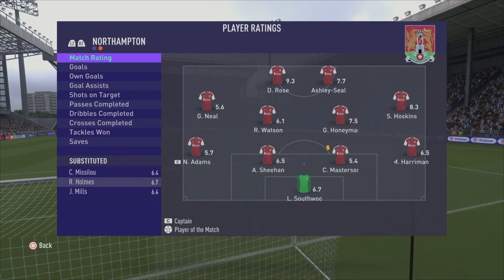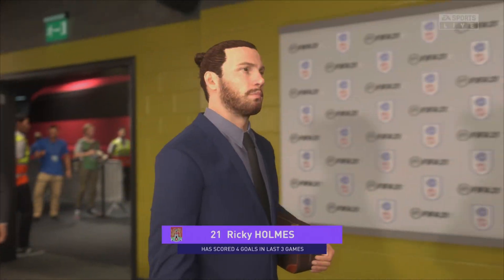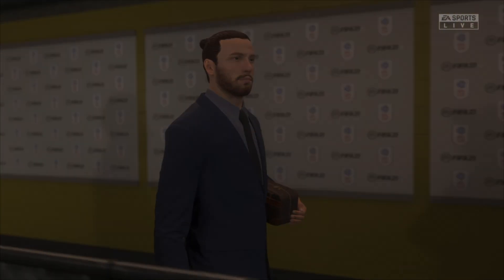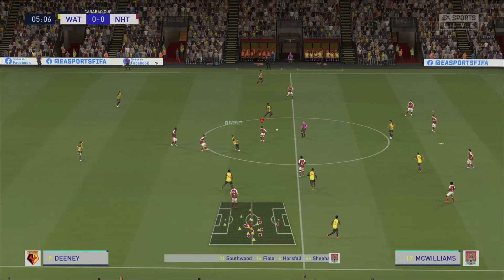Moving on — the lads are arriving at Watford for our first Carabao Cup game of the season. Holmes will be looking to cause an upset against the Championship side. The lineup: Southwood, Brettes, Sheehan, Horsefall, Fiola, Hoskins, McWilliams, Missaloo, Adams, Holmes, and Ashley-Seal. It's a big tough game — Tom Cleverley into Troy Deeney — Watford kept a lot of their good players when they got relegated from the Premier League.